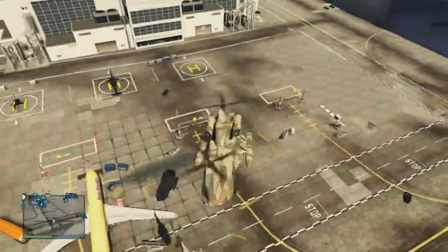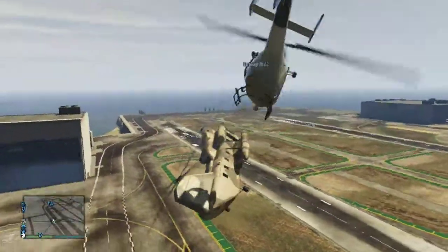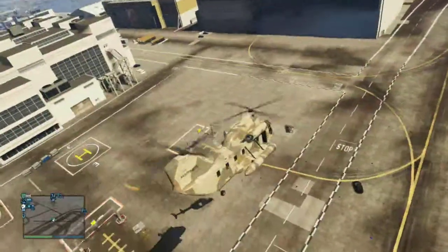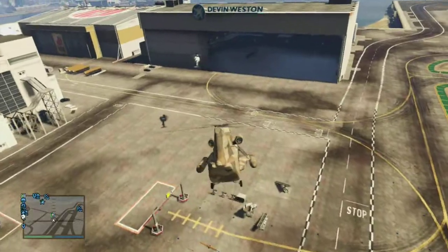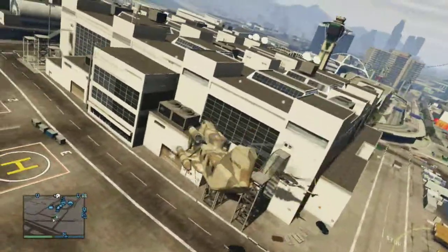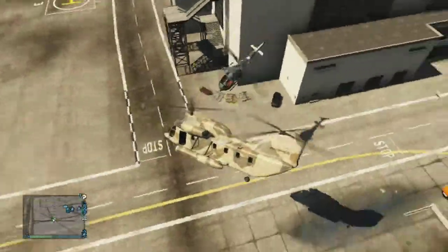When in an in-air battle like this one you see on your screen, it is very important that there are no rockets or missiles being fired. But as long as you have a Cargo Bob, you will always win, as this vehicle is a lot stronger than other helicopters, such as the Maverick I'm going up against in this clip right here.